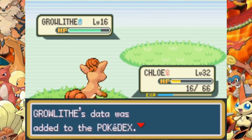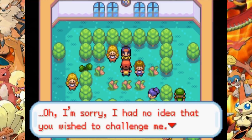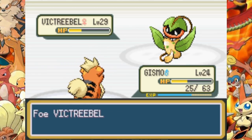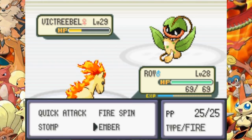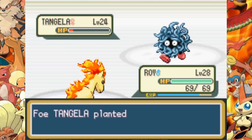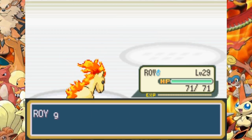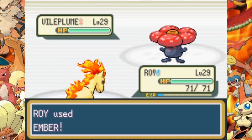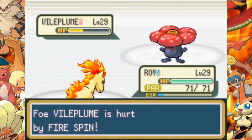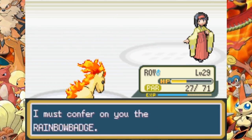We catch our 4th team member, a Growlithe, and give it the nickname Gizmo. We enter the 4th gym to fight Erika and her Grass type Pokemon. We're fighting with Gizmo in the beginning but get taken out by Acid from Victreebel. Roy comes in and finishes the job. Tangela is the next Pokemon — not that strong and gets taken out quite fast. The last Pokemon is Vileplume, which is a bit stronger. She gets burned but Erika uses a Full Heal. We get trapped with Fire Spin and take her out slowly with Ember.